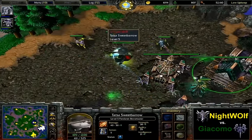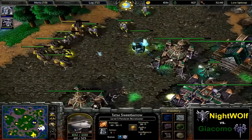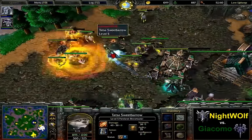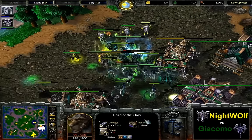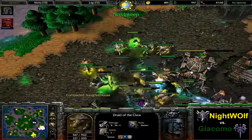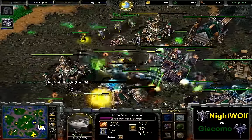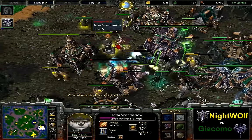Now it seems like the tide is going to turn, and Nightwolf is going to be the one to put up the pressure. With multiple Breaths of Fire, he's going to be able to do more and more damage to this Undead base. The pressure right now to deflect this push is definitely on Giacomo, who's got three Heal Scrolls — so he's prepared against this Panda. He's not using the Potion of Greater Invulnerability. I was just about to say the Potion of Greater Invulnerability is going to come in handy as the Death Knight was getting lower and lower, but he didn't get to use it. Horrible mistake by Giacomo.